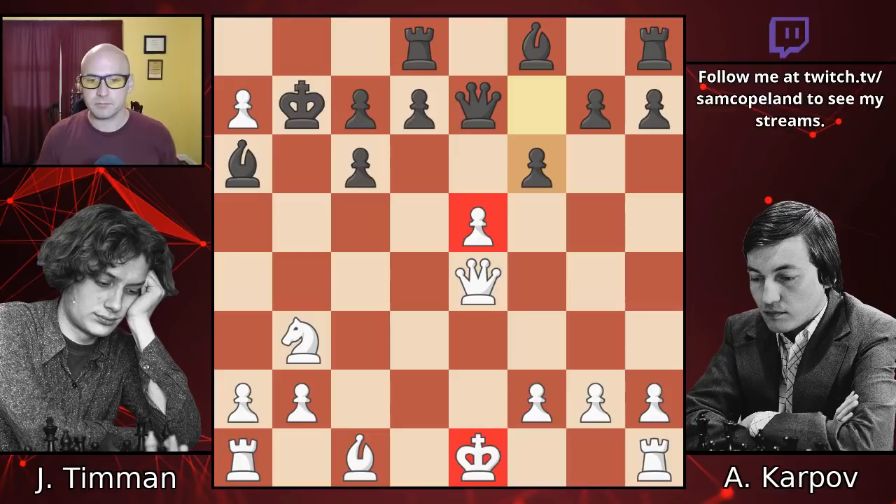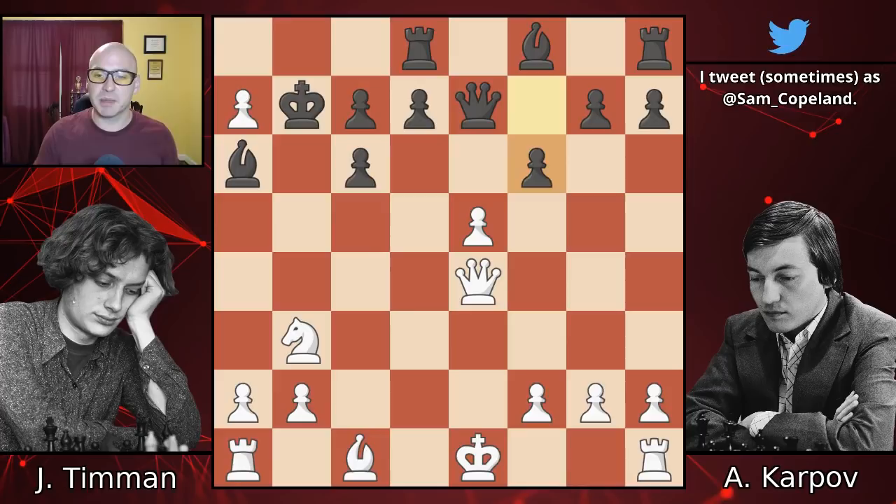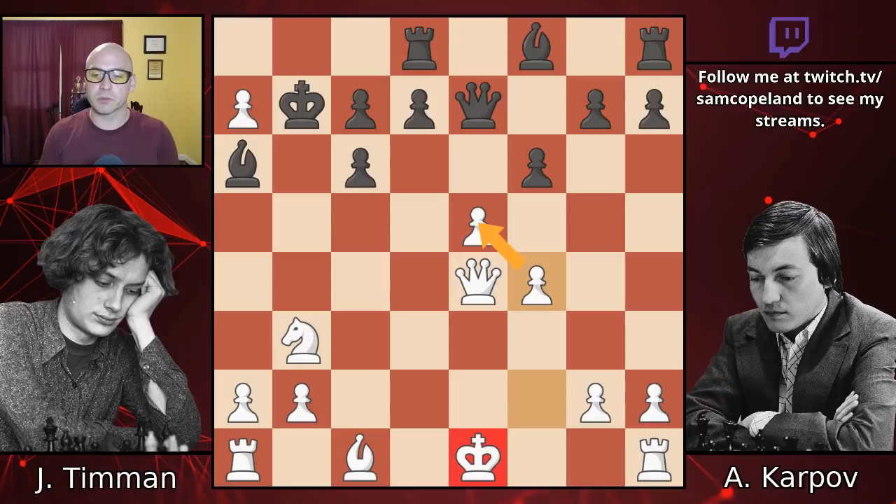The correct strategy for Timman was to accept strategic defeat and play bishop e3, letting the pawn on e5 go but trying to get castled or to get the queens off the board after queen b4 check. In both cases, Black will still be better, but the game will not be over. Instead, Timman makes, I think, the decisive mistake in the game with pawn f4 - stepping up and defending this pawn at the cost, again, of king safety and development. This is the third mistake, and I think this one is the losing mistake.